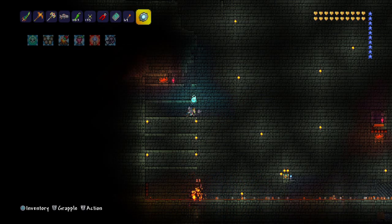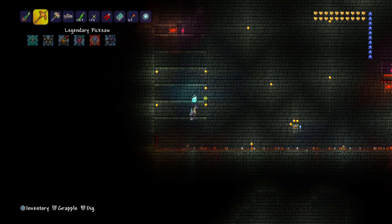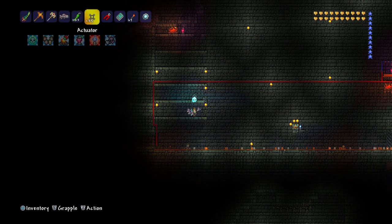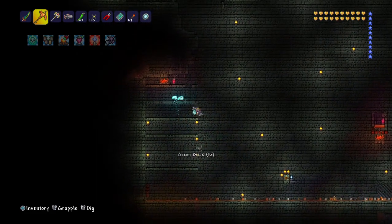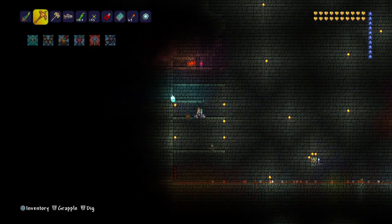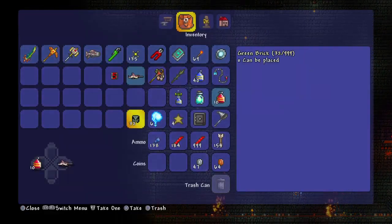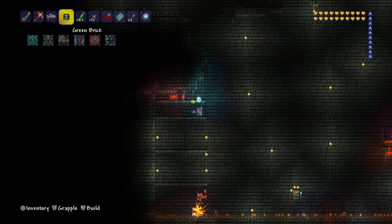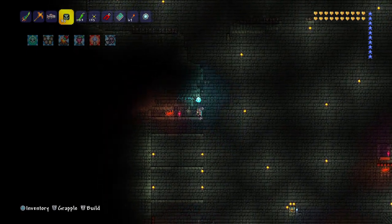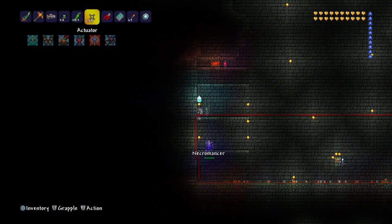I'll keep it as is for now. Let me tear down this platform and this platform, so they can spawn on those two. And I guess they could also spawn on a third one if they really felt inclined. I should not replace that weapon — that's like my best weapon against these guys. I don't like the little holes there, I gotta fix the holes. Put actuators on these platforms.